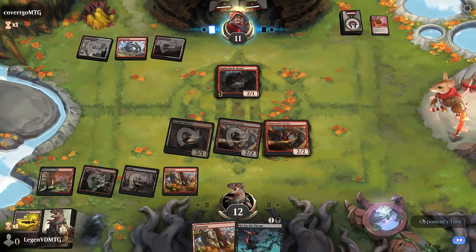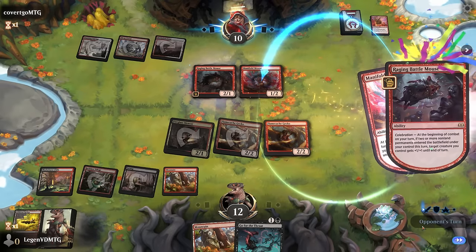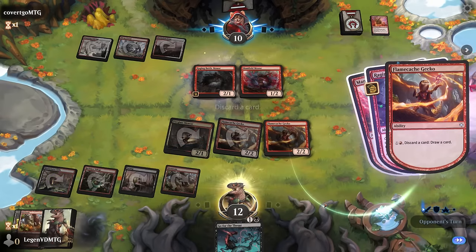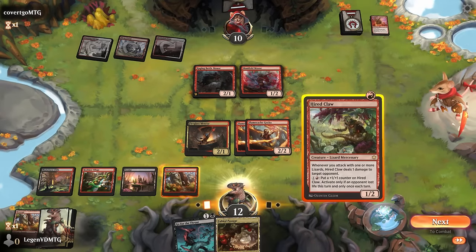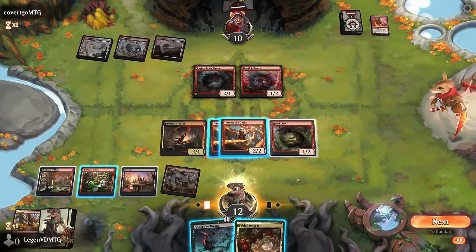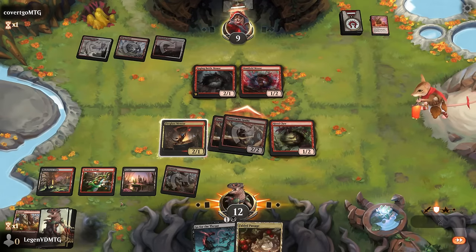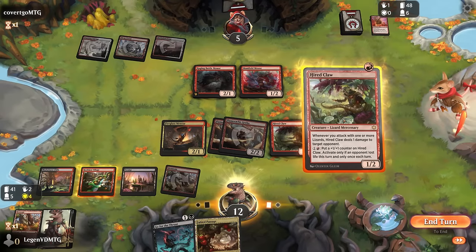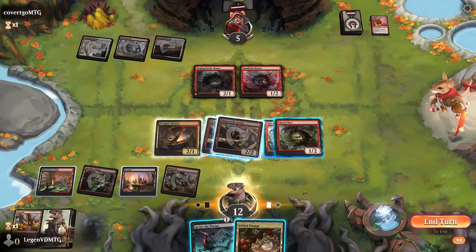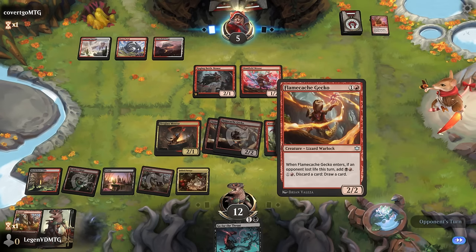Opponent plays Raging Battlemouse into Manifold Mouse — that's a good one. We don't need to go for the throat right now, so we just discard and draw instead and find a Hired Claw. Play Hired Claw, attack — maybe just send the 2/2s since I don't want to trade for Mentor, then Hired Claw triggers Mentor regardless. Could have also given the Hired Claw haste with the village, but I'll keep more mana available for whatever we exile. Another Hired Claw — play it, play Fabled Passage, keep up Go for the Throat, and we can also grow the Hired Claw as another mana sink. We've got a lot of ways to spend our mana.